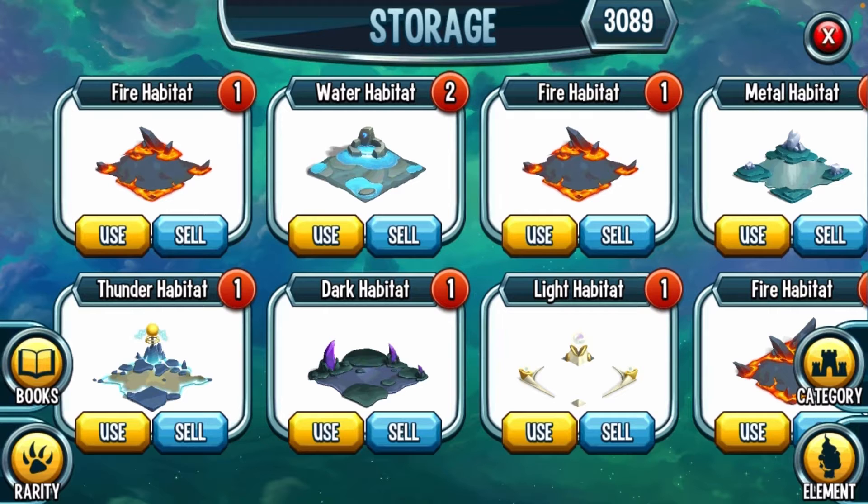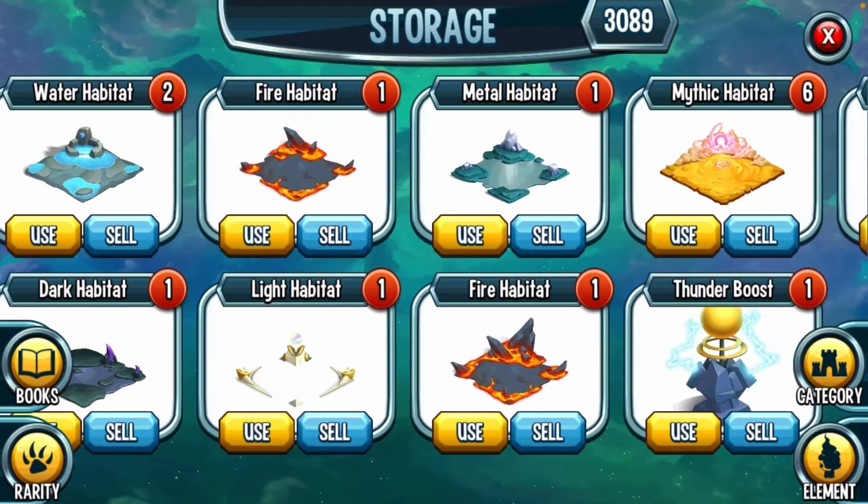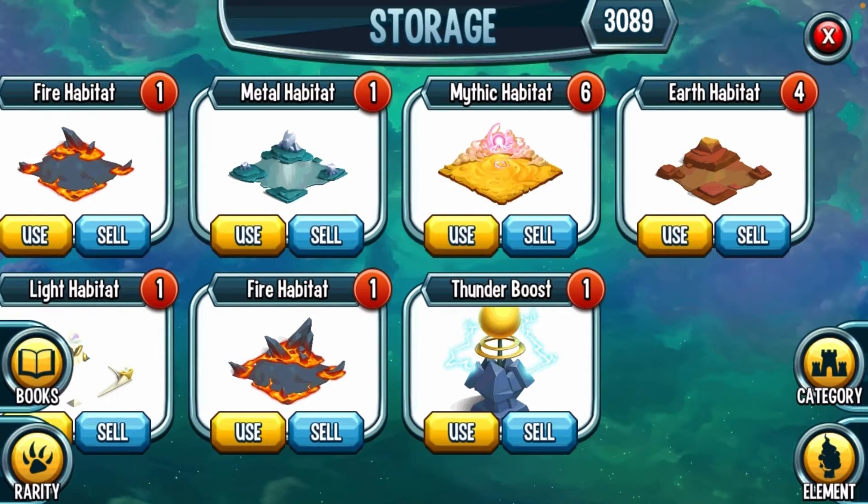Now for the habitat category — I've got quite a bit. We got Fire, Water, Thunder, Dark, Light, Metal, and Earth Habitats, a Thunder Boost, and six Mythic Habitats. I got these mythic habitats from the Legends Pass. I wish I could place them all out but I have no space, so I'm considering buying more islands — still thinking about it.